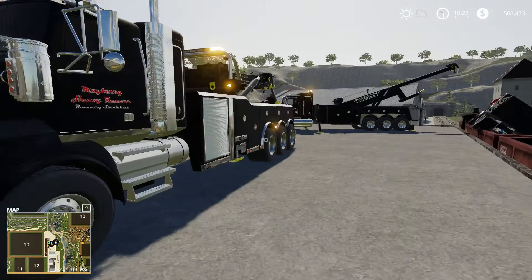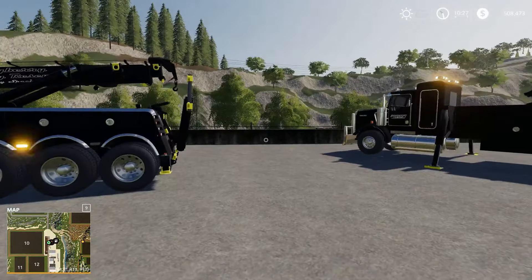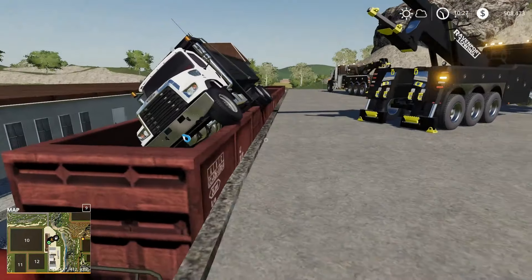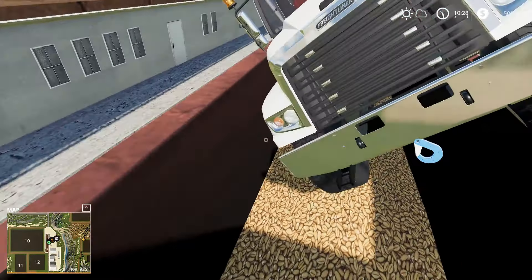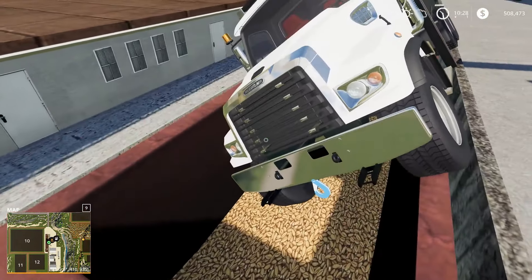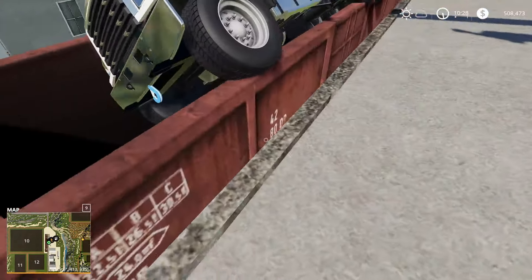Hello guys, today we're back in FS19 on the Hagenstead map, a classic FS13 map. We've got a truck that basically went off this platform and stepped right down into this train car. It's kind of in there but not all the way down, which is good. It's actually a pretty slim train car — FS13 quality right there.